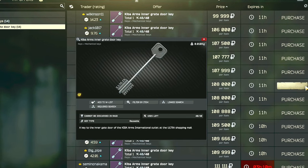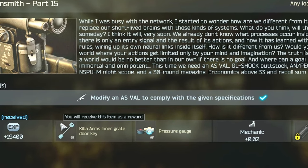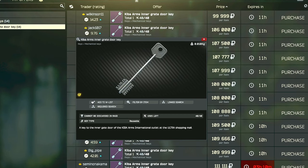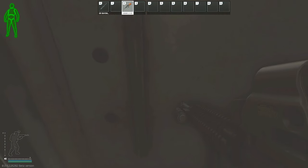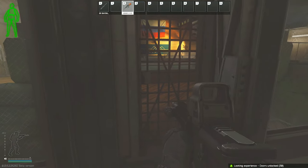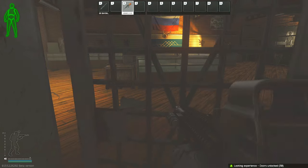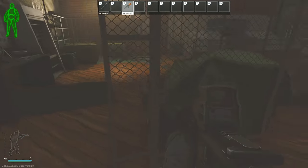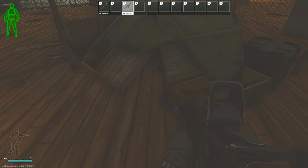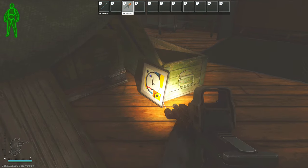You will also need the Kiba Arms Inner Grated Door Key, which can be found in pockets and bags of scavs or jackets and drawers, or obtained as a reward for finishing Gunsmith Part 15, or bought from the flea market for around 80,000 rubles. You require both these keys to check Kiba. As we are in front of Kiba at the center of the mall, we unlock both doors. Usually an alarm sounds off once you open the inner door, but those alarms can be silenced — there's a video about that on the channel. Once inside Kiba, go to the far right corner where there is a bunch of crates behind a cage, and the painting will be leaning against a crate right there.